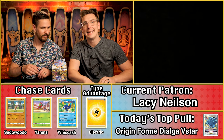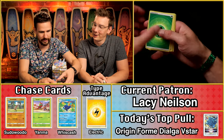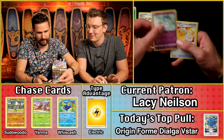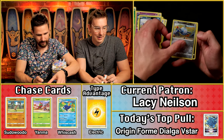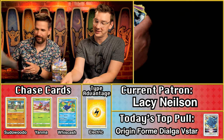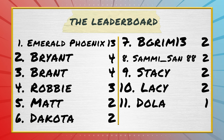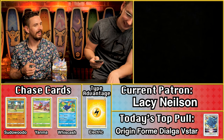Lacey Niosum — still only two electric energies in the entire box thus far. We do get the Sudowoodo — that's a point! And the Magnemite and Mightyena. The Mightyena is just 12 cents, so the Sudowoodo is doing more work than anything else. We've not pulled a Yanma yet — it's getting elusive.